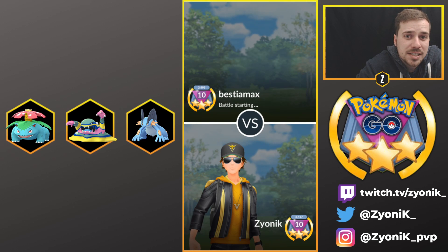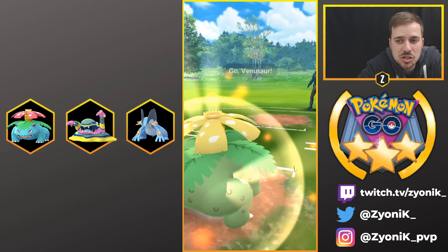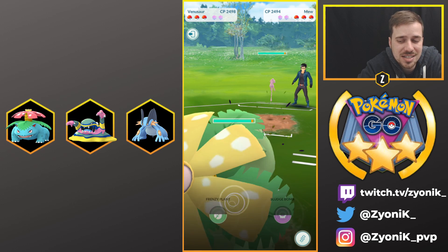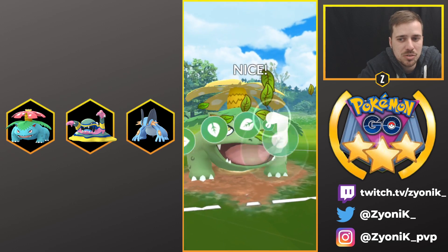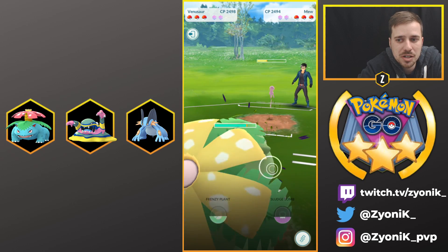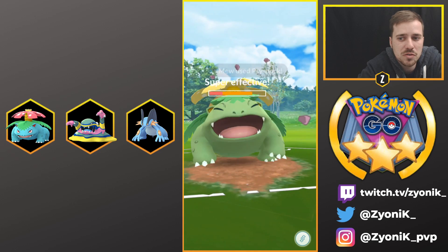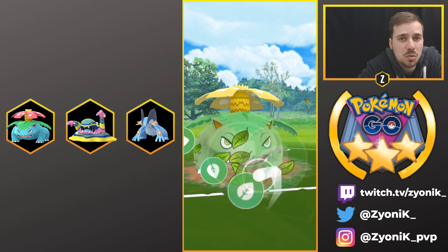Moving into battle two - I'm really liking Venusaur on the lead and Swampert on the transition is just so good against most of the meta. But right now we're leading Venusaur into a Mew, which is like Pandora's box - no clue what it has. One of the biggest threats is going to be Psyshock and he'll get to it relatively quickly. But Frenzy Plant does a lot of damage to Mew since it's very squishy - a landed Frenzy Plant does quite a bit as you can see.